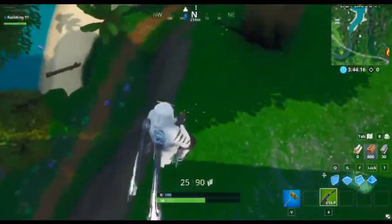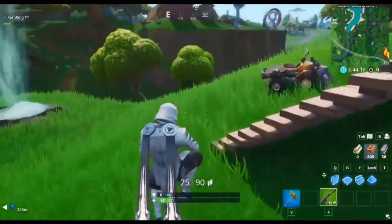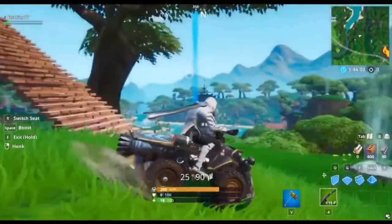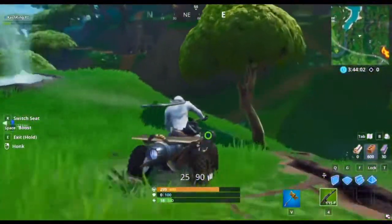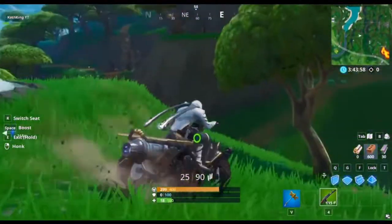To begin, let me show you that I already have fall damage on. As you can see, as most people know, when you're in a quad crasher and you jump out while flying in midair, you take damage.